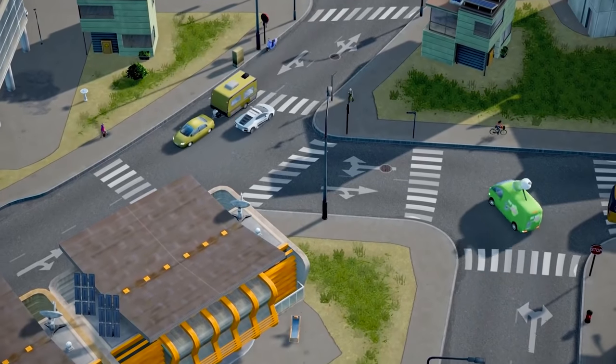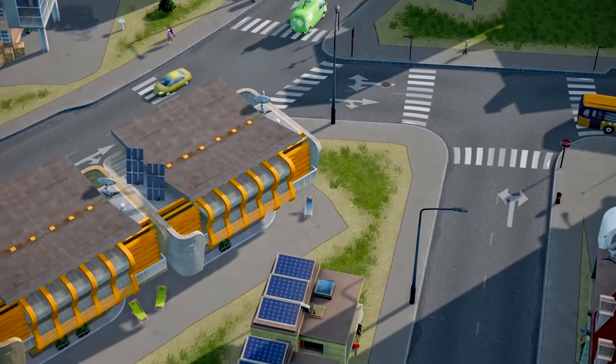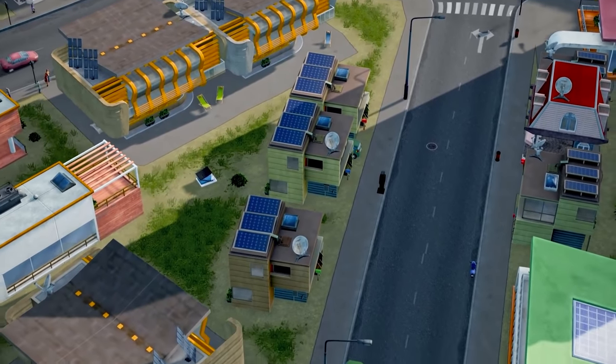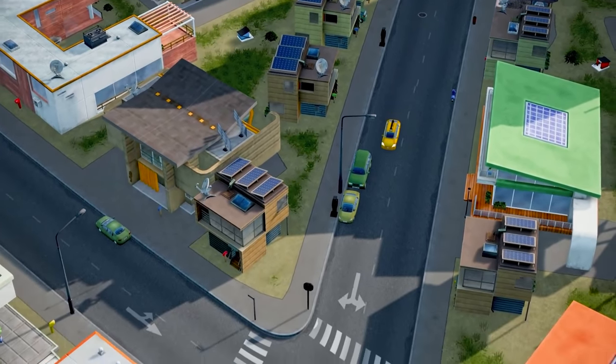Most of the time though you need a way to transport your citizens when they're healthy. So Vehicles of the World comes with 11 brand new transit vehicles: four buses, four metros, and three trains.